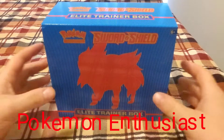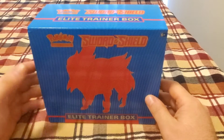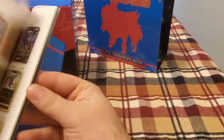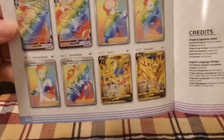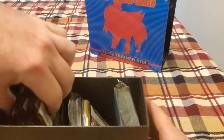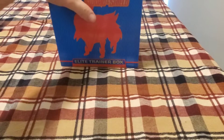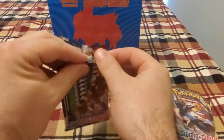How's it going everybody, this is a Pokemon enthusiast back with another video. Today I bought another Elite Trainer Box of the Sword and Shield — already pre-staged it, already took the plastic wrap off. I just needed to get the eight packs out and we will try to search for the good cards. All the packs are here: one, two, three, four, five, six, seven, eight. Let's see what kind of pulls we can get today.